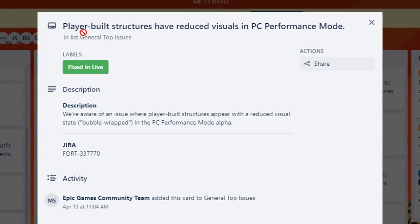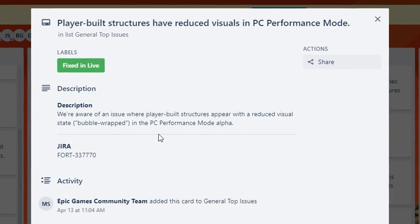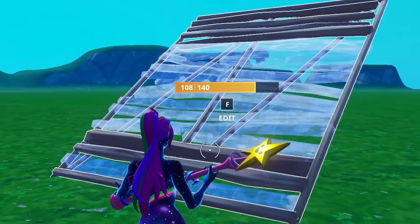You can see here that they said they were aware of an issue where player build structures appear with a reduced visual state — bubble wrapped — in the PC performance mode alpha. And well, today that no longer is the case, because they've gone ahead and fixed that bug.